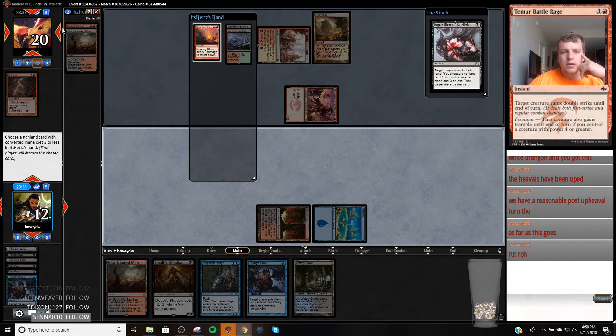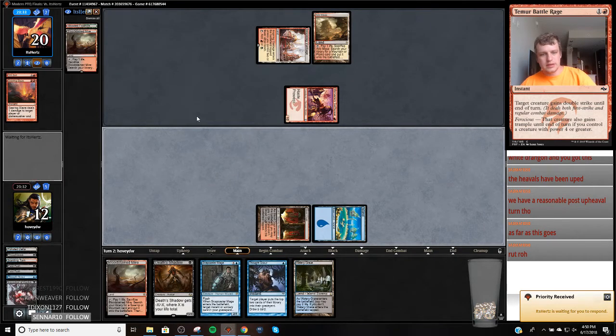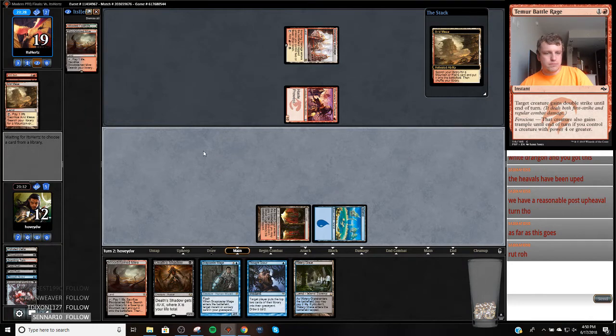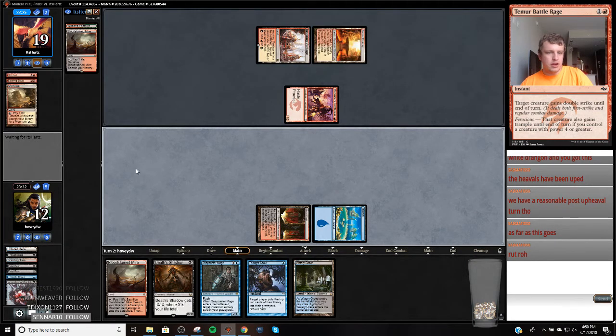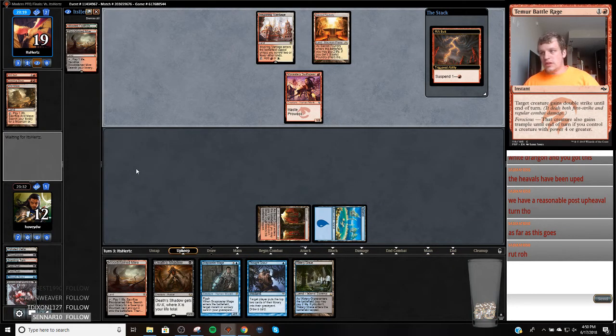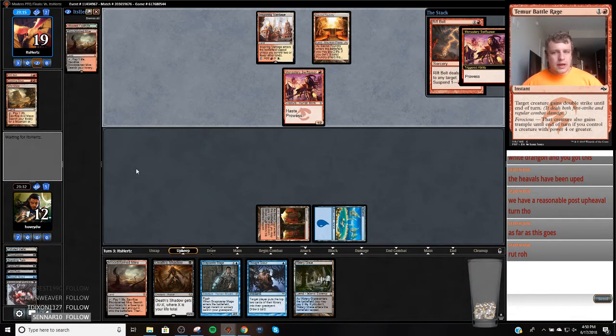I think I'm in trouble here. Well, if they miss, if they miss we're in alright shape. We have Fatal Pushes in the graveyard to clean up this Monastery Swiftspear. So there's a chance. We've got to draw well though.